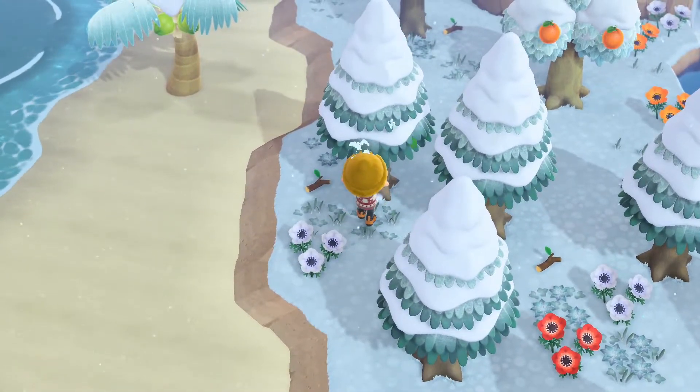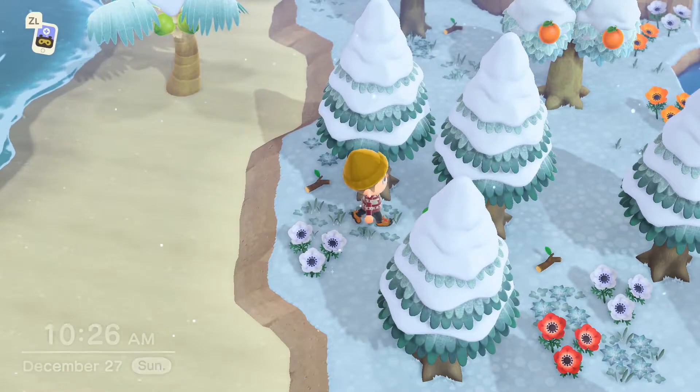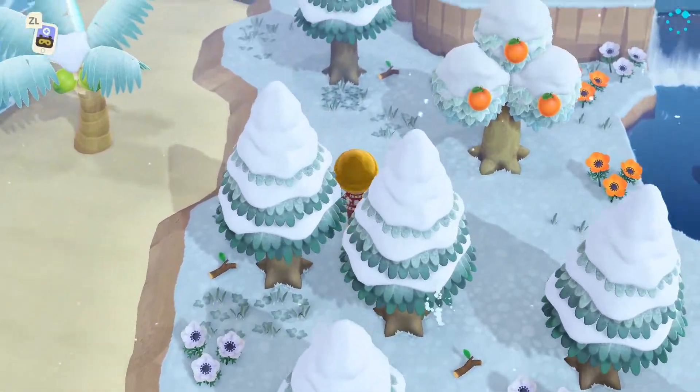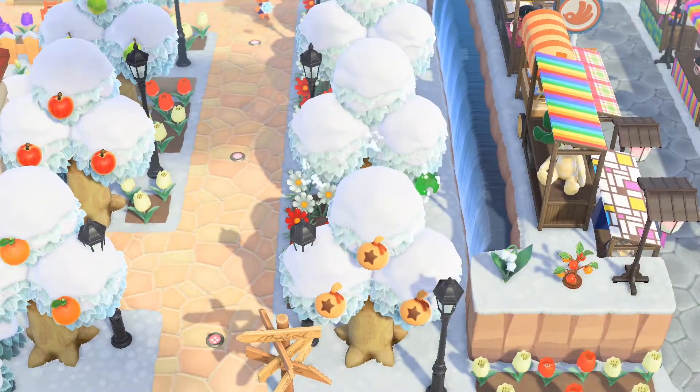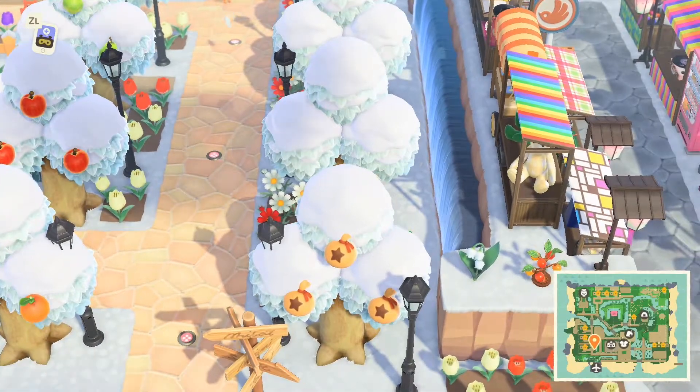Each day on your island, there will be two hardwood trees that will drop a random furniture item. Again, a hardwood tree is any tree that does not bear fruit. The trees that can drop an item will change each day.